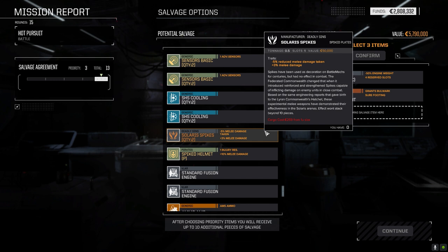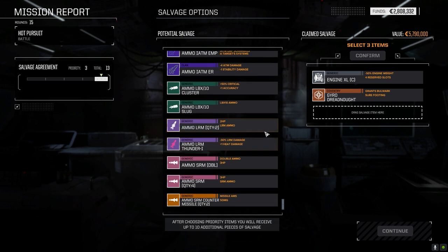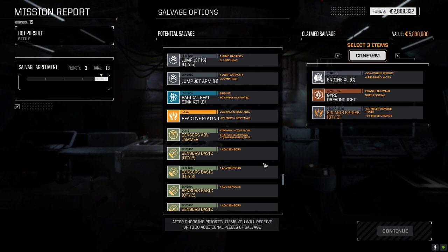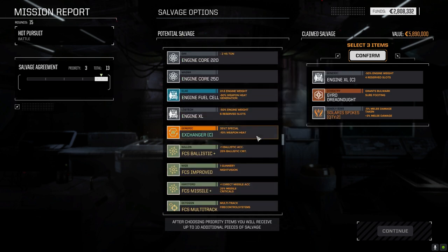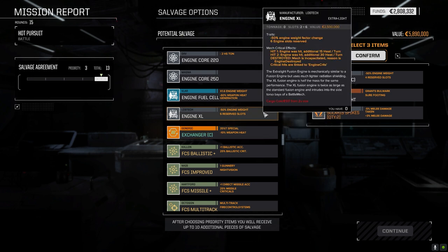Radical heatsink kit — double, not prototype: minus 20 heat per turn when active. Reactive plating: kinetic resistance, energy resistance — I don't like offsetting balance with one rather than the other. Solaris Spikes quantity two: minus 5% melee damage taken, plus 3% melee damage. That's not anywhere near as good as it used to be. Half a ton each — full ton for 6% melee damage increase, one slot each. It's a possibility. The minus 10% melee damage would be nice, although I'm wondering if the Clan XL engine is probably better, or we could take the XL engine to sell.